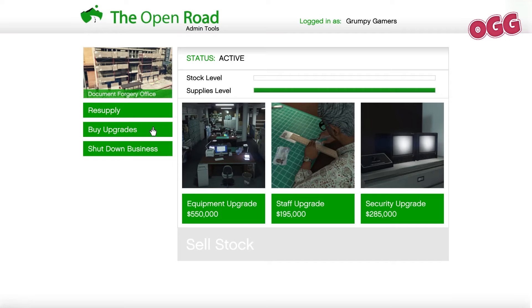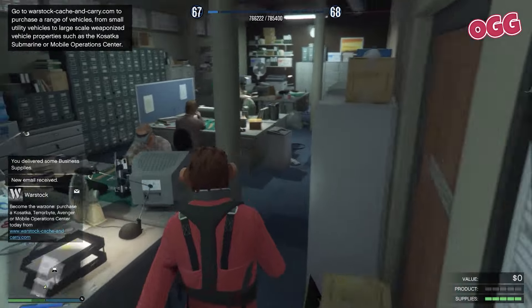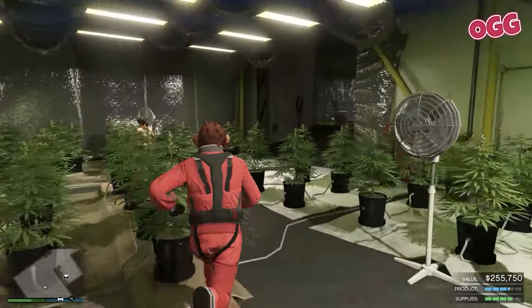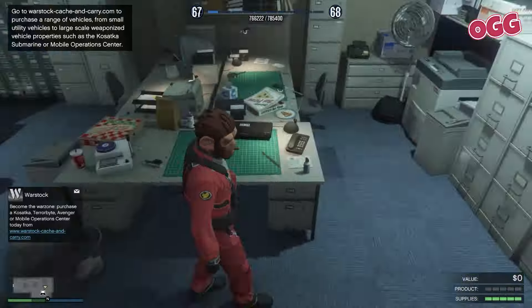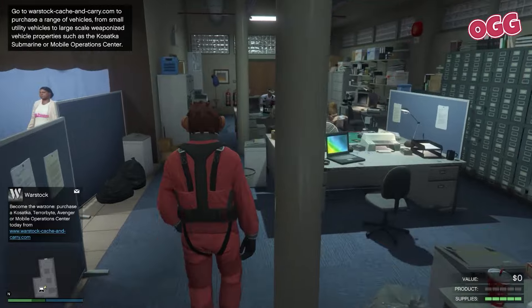Next up: upgrades. Head back to the laptop, log in, click 'Upgrades,' pick the first one, confirm, and you'll get booted from the PC while the business is being upgraded. Take a quick look around at the upgrades if you're keen, then rinse and repeat for the other two. With that done, you now have a full set of supplies and staff incoming.